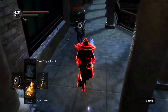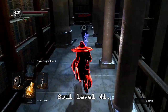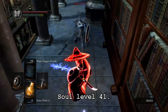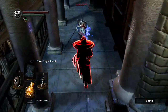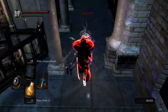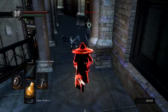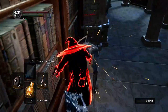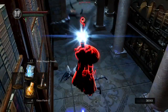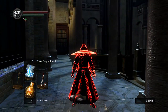Here is my Big Hat Logan build. This build is set up at soul level 40, soul memory 41. It was pretty challenging because most of my points went into intelligence so I can cast White Dragon Breath and Crystal Soul Spears. I'll be wearing his armor, carrying a raw scimitar plus 10, a magic dagger plus 5, and using White Dragon Breath, Crystal Soul Spear, and the occasional Crystal Soul Mass.